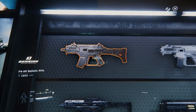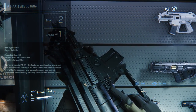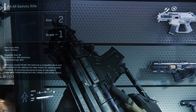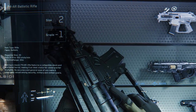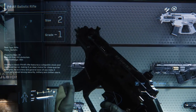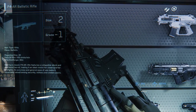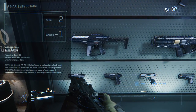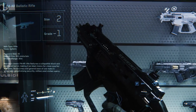Now for my personal favorite — the P4 AR Ballistic Rifle by Behring. Behring is becoming one of my favorites, by the way. This rifle has a magazine capacity of about 30 rounds and has three different firing modes: single shot, burst, and fully automatic. So if you're all about accuracy, you're going to want single shot. But if you just want to send rounds down range, that works too. The recoil is not as bad as the submachine gun, but pay attention to it.